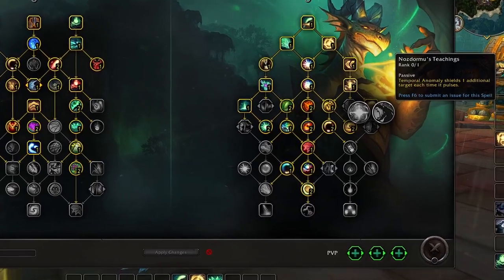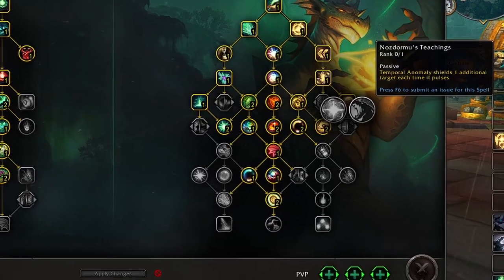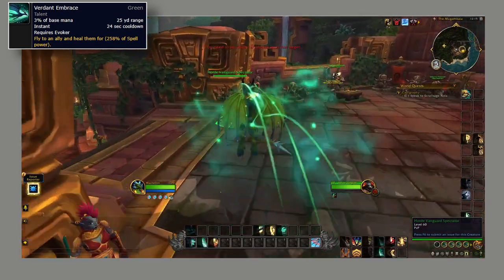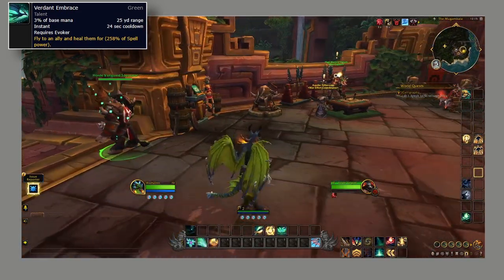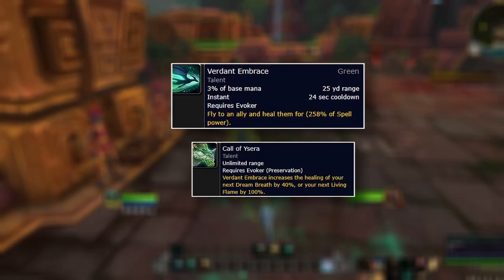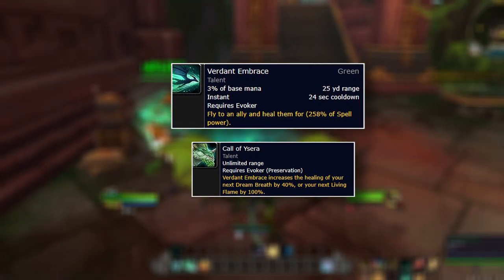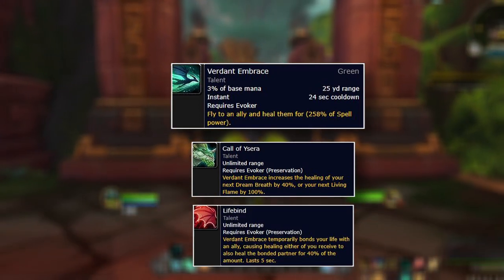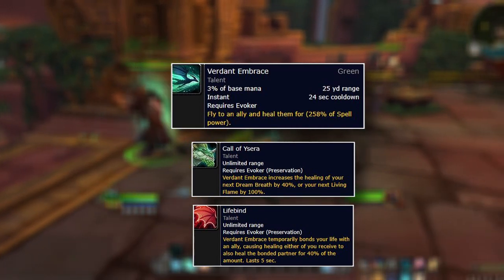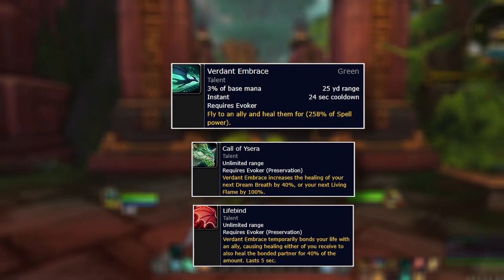Norsdormu's Teachings makes Temporal Anomaly usable on an extra target, so you can run either of those abilities depending on your playstyle. Verdant Embrace is a cool ability where you can fly to an ally, healing them for a good amount and getting to them very fast. This can be enhanced by Call of Ursa, making it increase Dream Breath's healing by 40% or Living Flame's healing by 100%. And you can also pair it with Lifebind, whereby after using Verdant Embrace it bonds you to that ally, causing healing received by either of you to heal the other for 40% of the amount, lasting for 5 seconds.